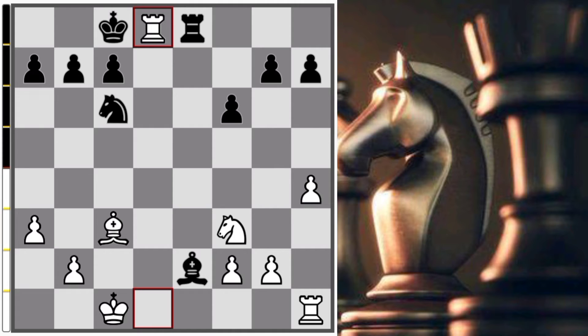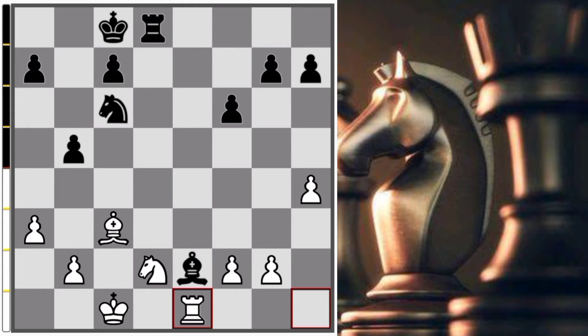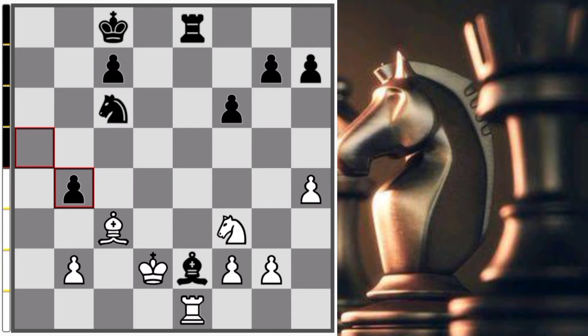Now f6, now h4, then Bishop e2, and now Rook into d8, Rook into d8, Knight d2, b5, Rook e1. Actually it was not a good move.